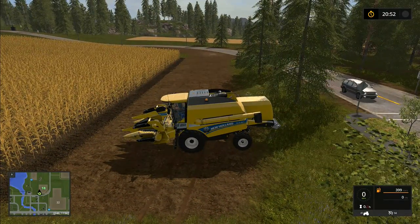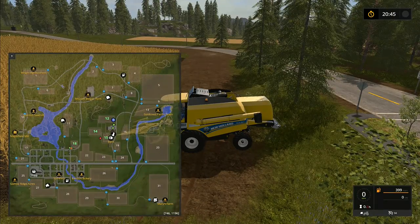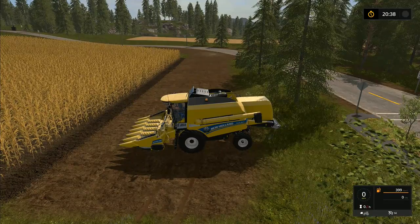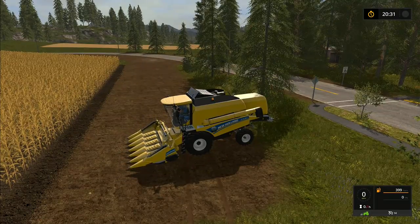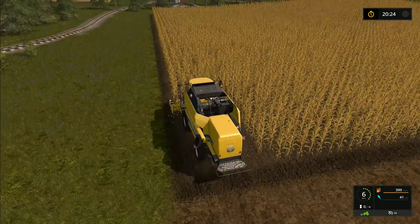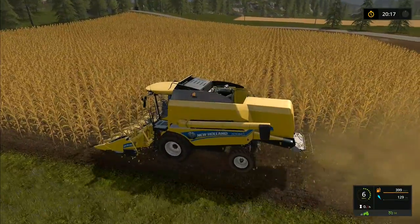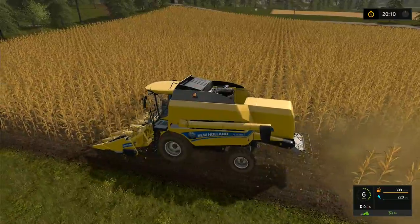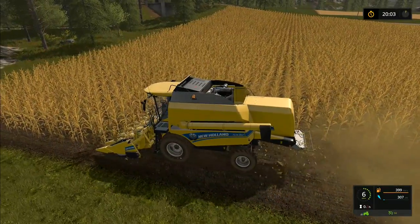I want to press that button to unfold everything — unfold the harvester and then unfold the front. I haven't gone up to field six; I know I said I would but I fancy doing something a little bit different and this field is a lot smaller, so we may go up to field six tomorrow. Have I actually done any corn harvesting on this series yet? I know I've done some as contract work in the time-lapse series. We definitely haven't done any for ourselves because the corn we grew, we harvested it as silage and sold it.